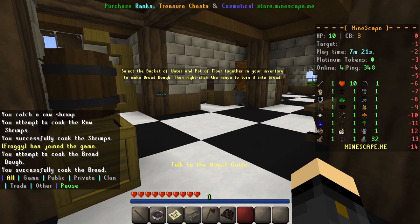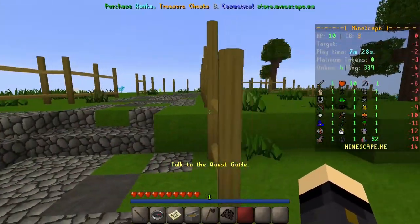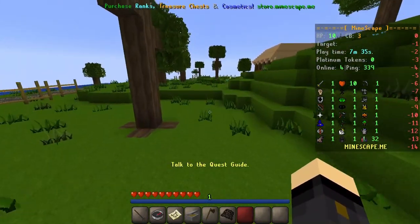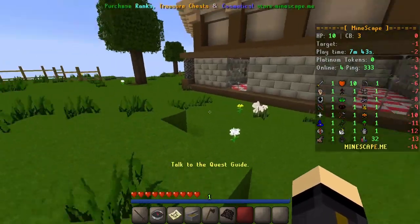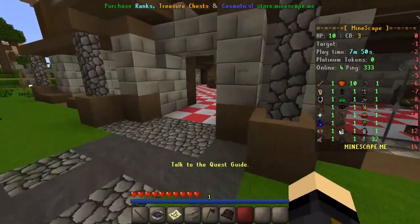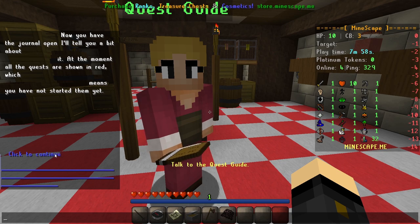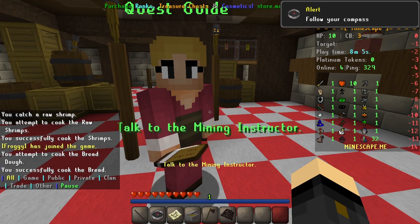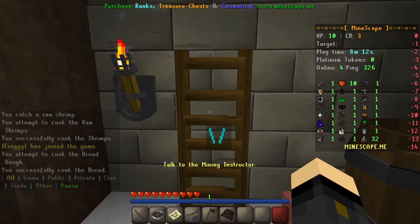We've got a bit of food and we're ready to talk to the quest guide. Following the compass around — and there's a little shortcut here, you can run across rather than following the whole way around. Quests are an incredibly important factor of the game, so I recommend you pay attention to the quest guide and get into quests once you're in the normal world. I'll show you more about completing quests in upcoming episodes. To complete this section, just listen to him, then come to the back of the room and go down the ladder.